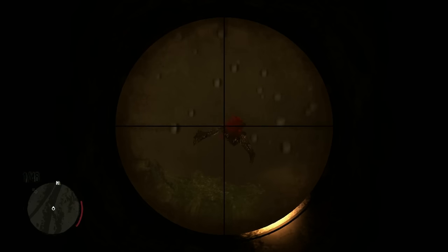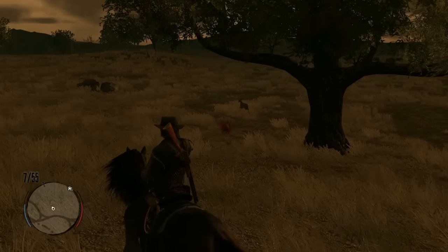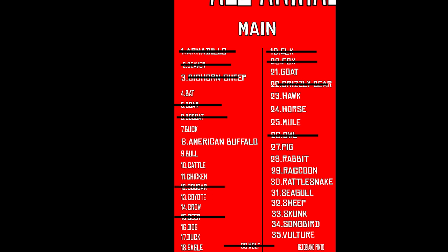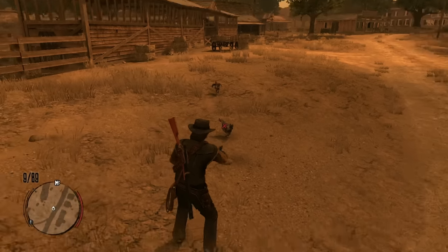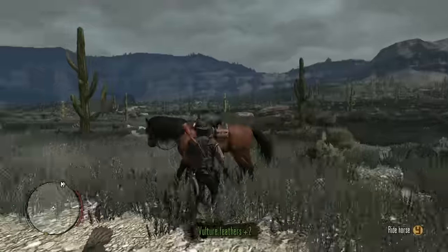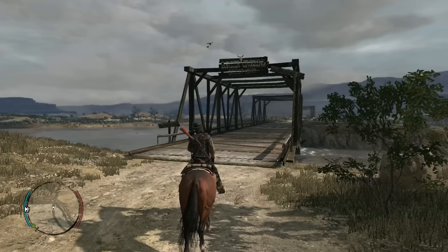I'm just gonna go on a total animal killing spree and get the rest of these main animals. That's a deer. Holy mother - there's the cougar! Jeez, enough with the jump scares, game. That's a rabbit. That's a buffalo. That's the hawk. Songbird. Crow. Snake. Chicken. Sorry, cow - you'll make for good steak. Vulture. Rattlesnake. Buck. Raccoon. Crossing into Mexico now - the rest of the animals should be out there.